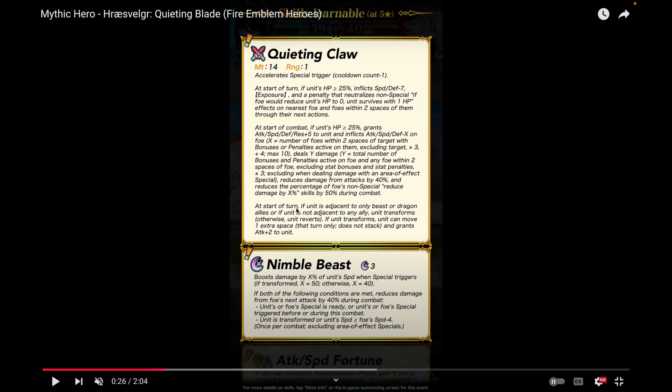At the start of turn, she has the standard beast flyer transformation, which gives her extra movement and plus two attack. She comes with a new beast special, which I assume is inheritable: Nimble Beast. Beast units have been eating a lot with some of the new skills, which is good because I always felt like they've been kind of behind and lacking with some of their options.